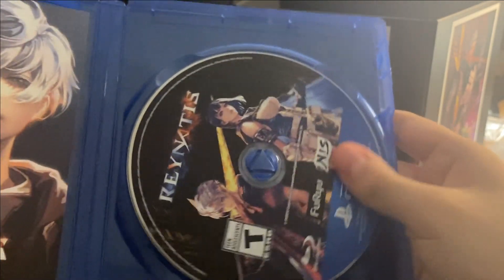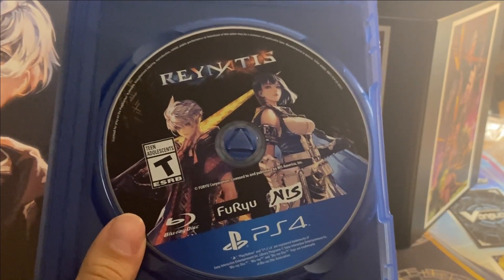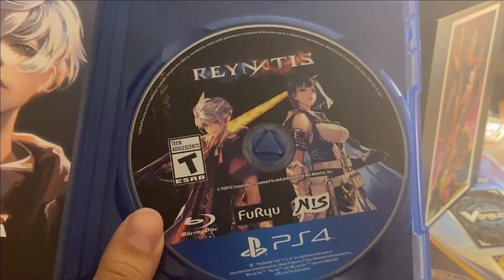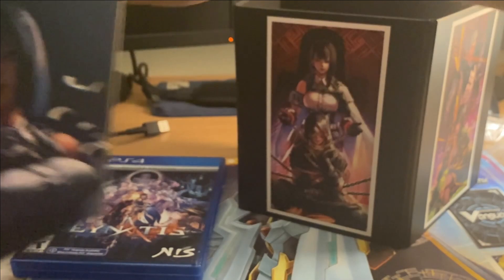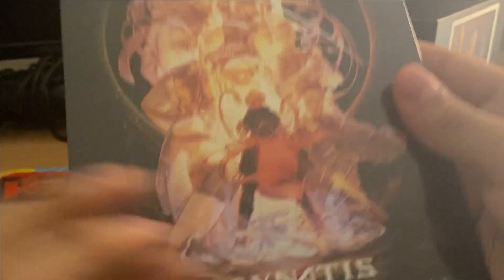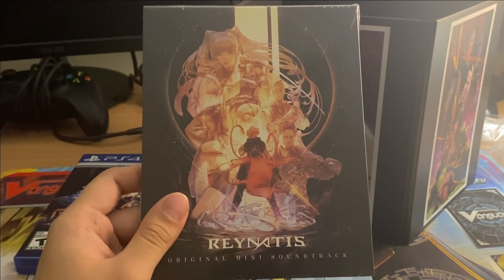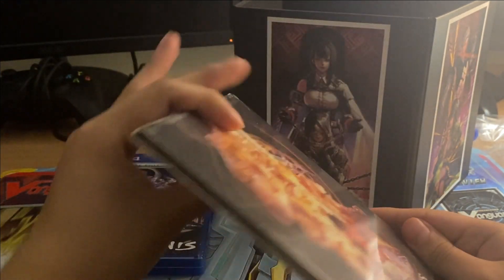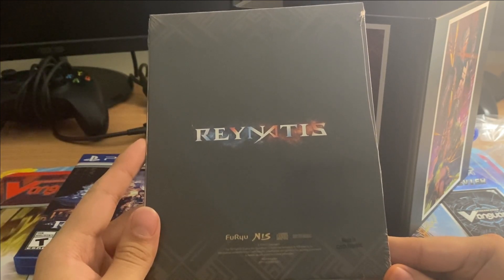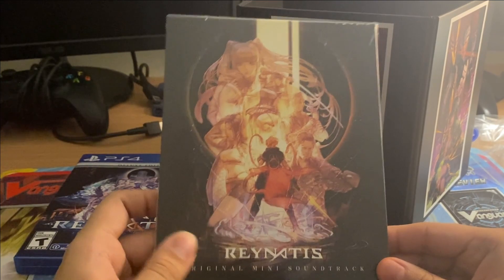You got the characters here as well, and the little brochure thing that I showed you guys, which has the same stuff. And then here is the actual CD itself if you guys want to see it — really nice. And then on to the next thing, which is the Raynatus original mini soundtrack. So you get the digital soundtrack and an actual physical copy of the mini soundtrack. I don't think I'm going to open this up because it's just probably a CD in there — we're just going to keep it sealed.